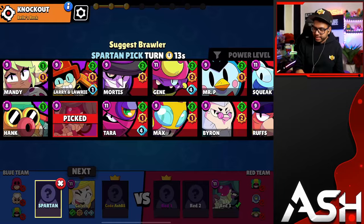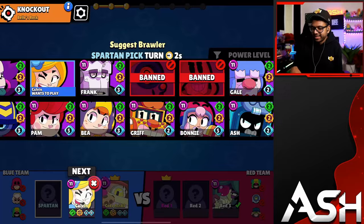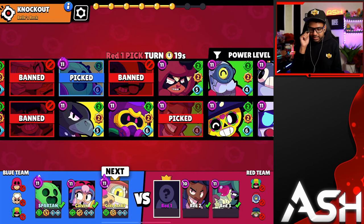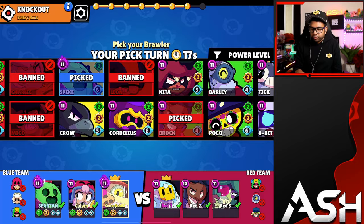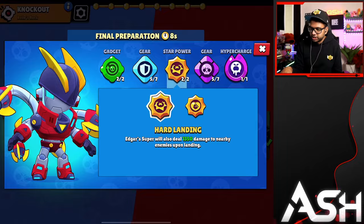You want to go with bulky high-health brawlers. Pearl is good. I'm gonna recommend Pearl here. Piper is gonna get one-shotted by an Angelo — you don't really want Piper. Maybe Bonnie. He went Bonnie. I don't like the Spike pick — Spike is just not great on this map. The problem with Spike is he's so weak to snipers and gets two-shotted easily, and he's super weak to throwers like Sprout. We're gonna go Edgar into the Sprout, which is gonna be excellent.